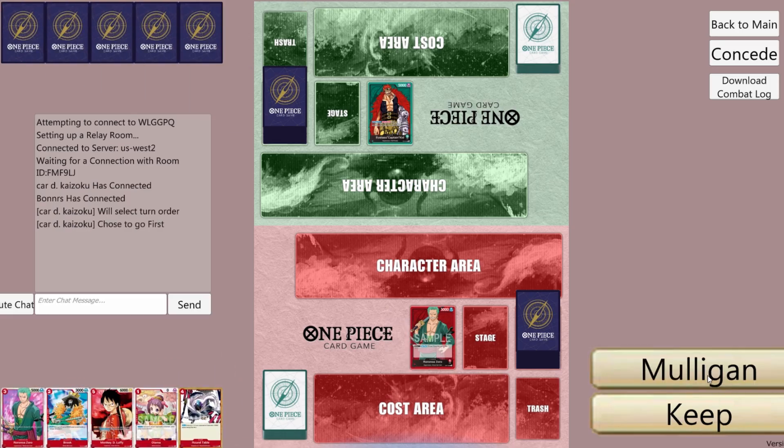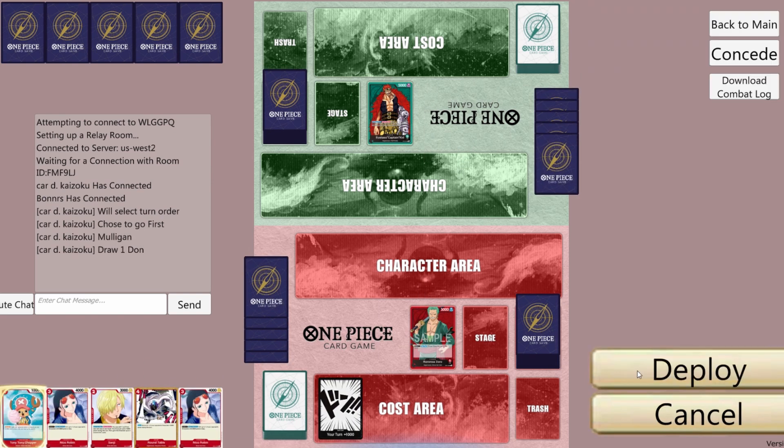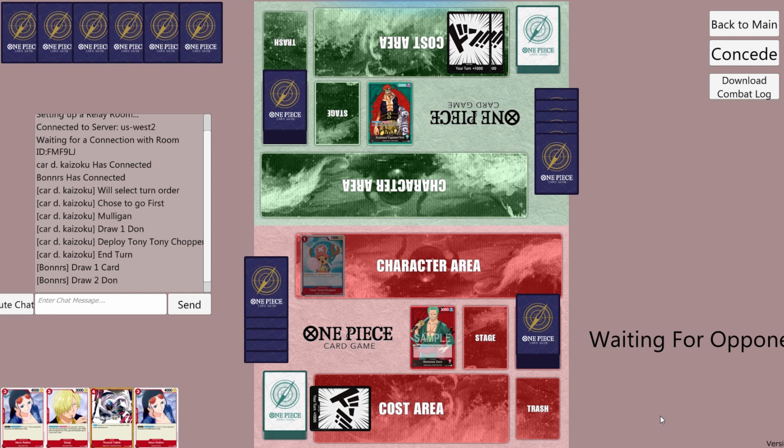Let's go first — too clunky of a hand, let's mulligan. 2 robins and a round table, that'll be useful. We'll play chopper and pass.